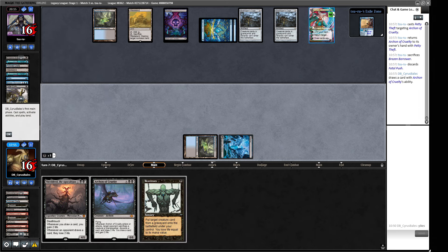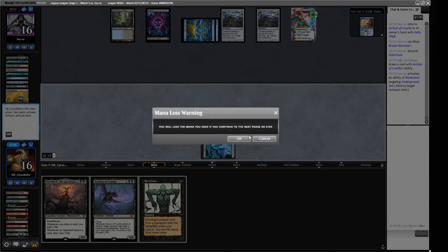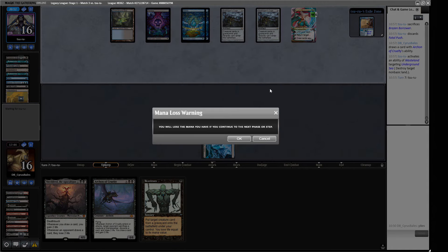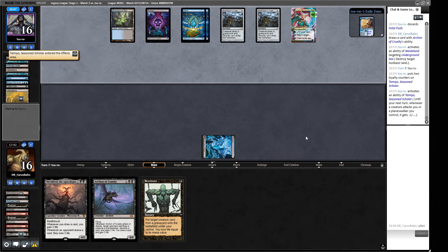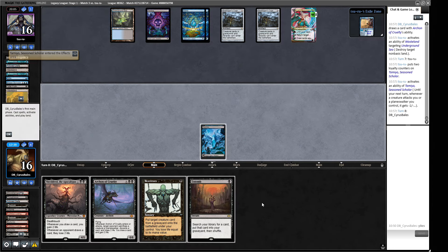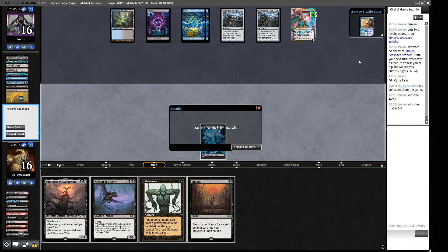The high roll is to take the Stifle so we can actually cast our spell down the line. We can't fetch the blue source because of Wasteland so we have to wait until we're in position for Show and Tell. They had another Borrower and a Swell of Riches — they can put this in so they don't have to sacrifice Tamayo. We lose our only blue source. The Blue-Black shell in Legacy right now is certainly too strong — I think we're going to see two bans minimum in a short space of time.